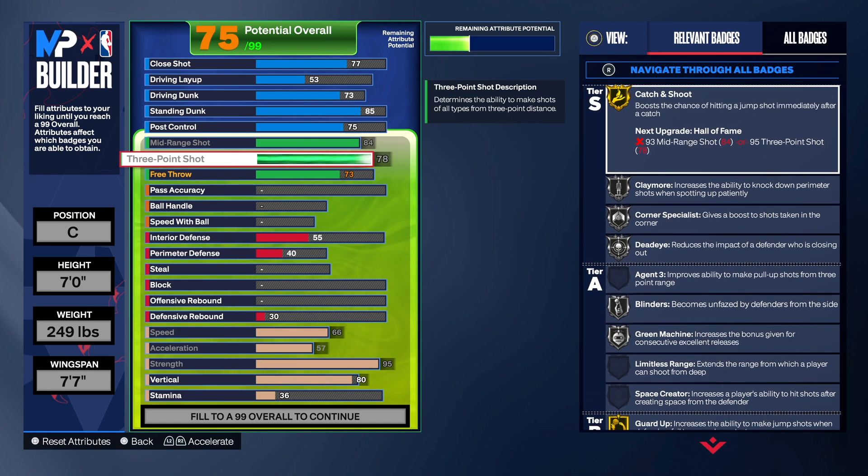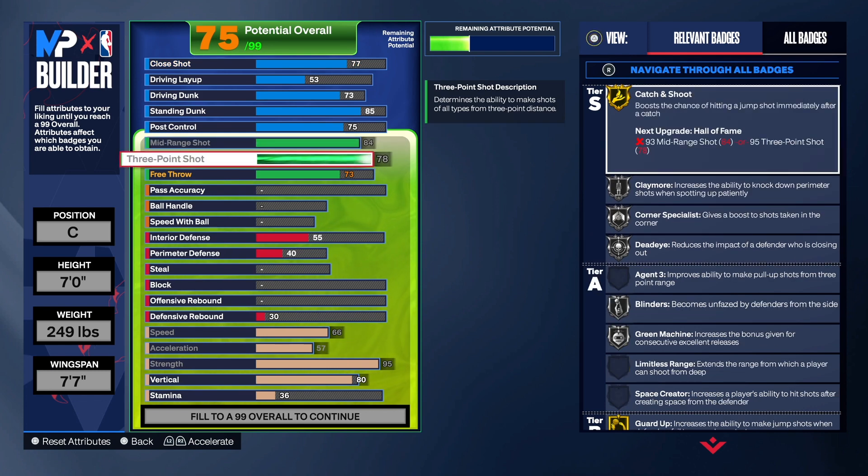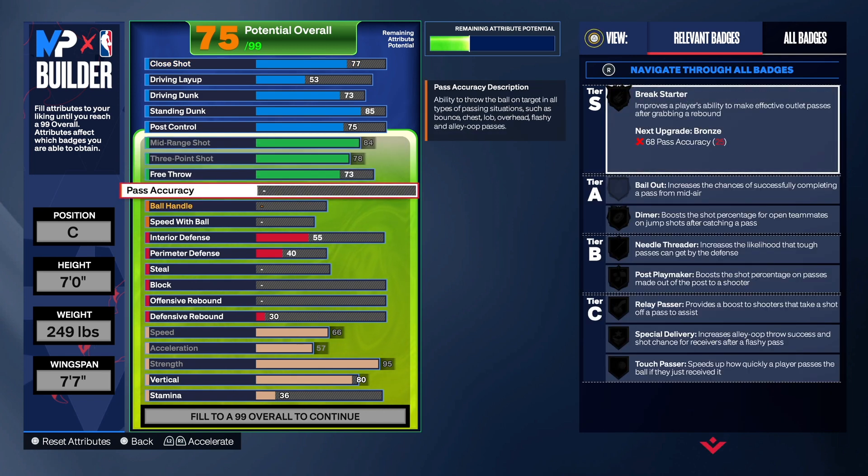You don't want a paint clogger just sitting in the paint with their hands up — you want somebody that can move around, get to the three-point line, pull the opposing center out of the paint, and open up things for the slashers on your team. If you want the mid-range higher, just take your wingspan down. Either way this build should get the job done.